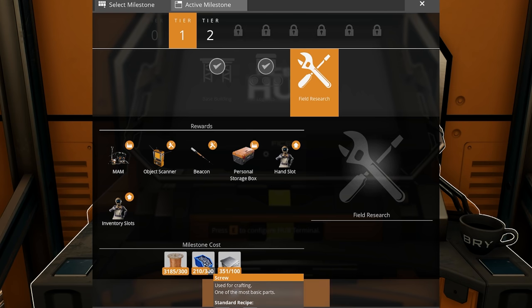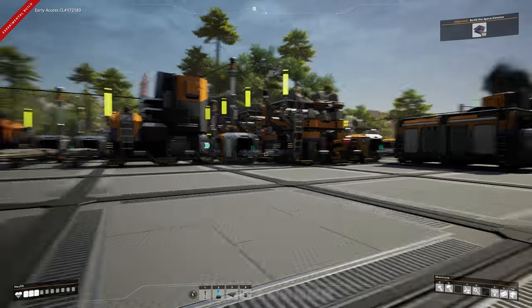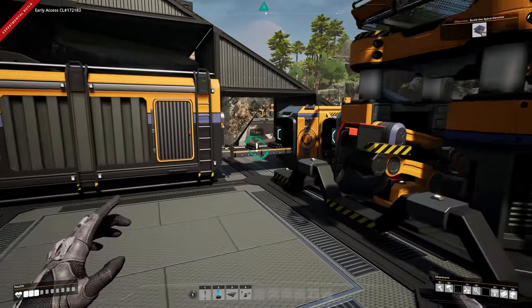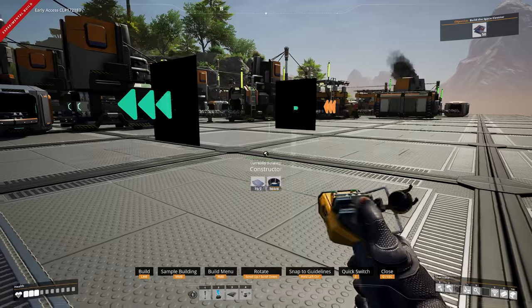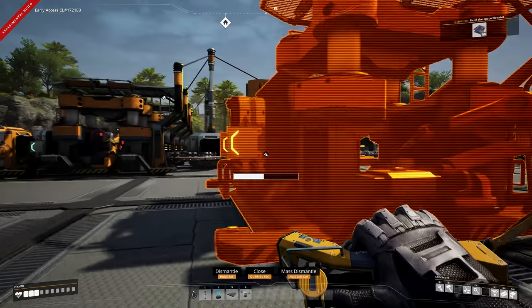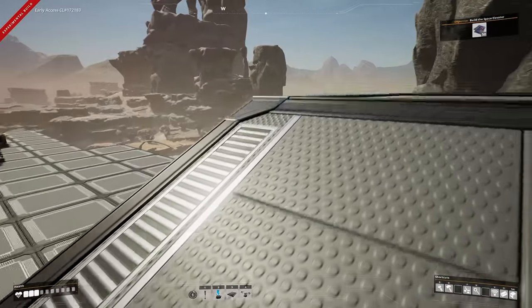We need screws, so first job of the day is to set up a screw line. Looking at this section, we've got one section here making rods at 60 per minute and one here making 60 per minute. The storage bin is full right now, but if we're making 60 per minute and we look at our screw recipe it requires 10 per minute, so that's going to need six constructors.